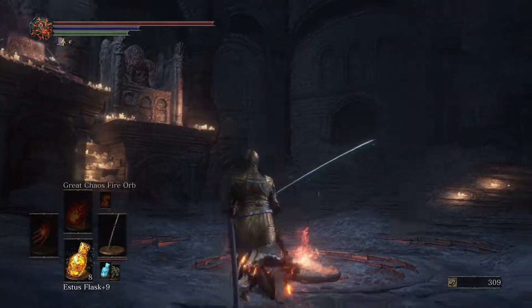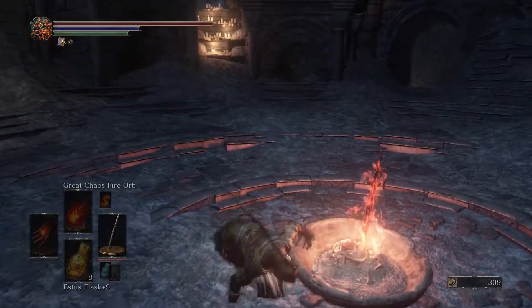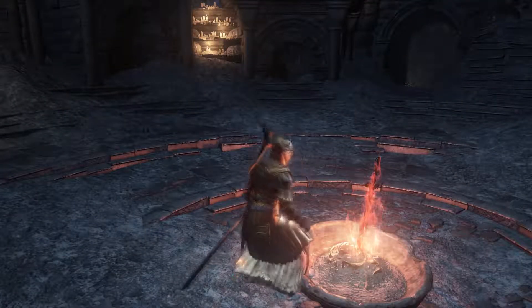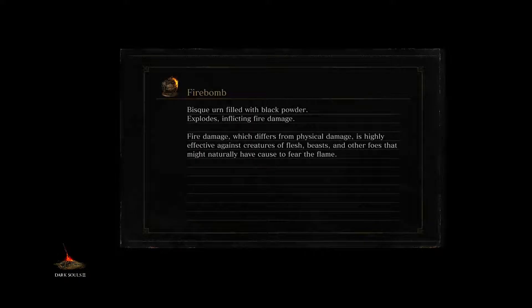And that's the lot of it then. We have no more business in Firelink, so we should carry on towards the Grand Archives. Now we'll travel to the Dragonslayer Armour bonfire. I'm going to check out what is down the side elevator that we failed to explore earlier on, when I opted to fight the boss instead of the exploration.